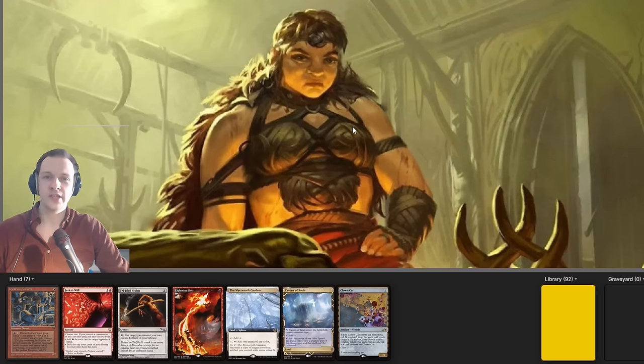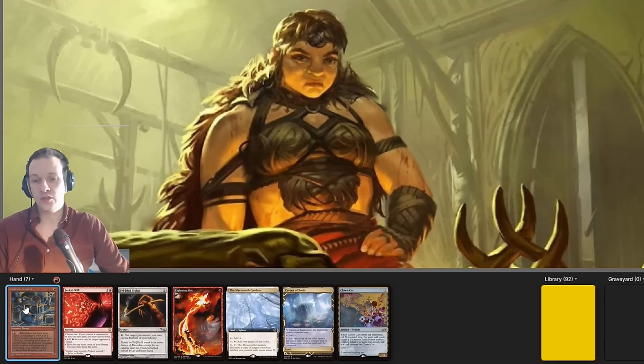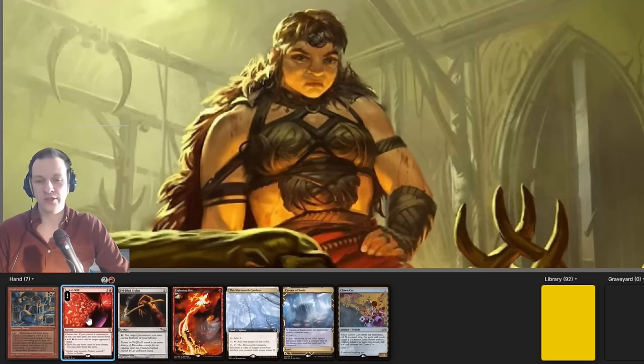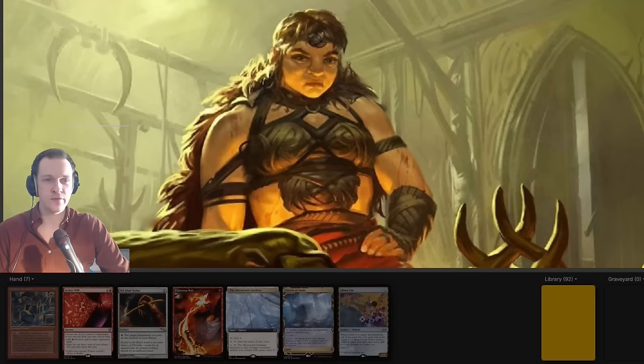Follow my lead. This hand contains the condition for a keep because we do have a turn one dork — a Dwarf, I mean — but you kind of want to have more. Jessica's Will is not bad; it's definitely a good card with this commander in general, but we can sometimes get a little bit better. You'd keep this if you already mulliganed down to something like five. But I'm going to take a mulligan and see if I can find something better.